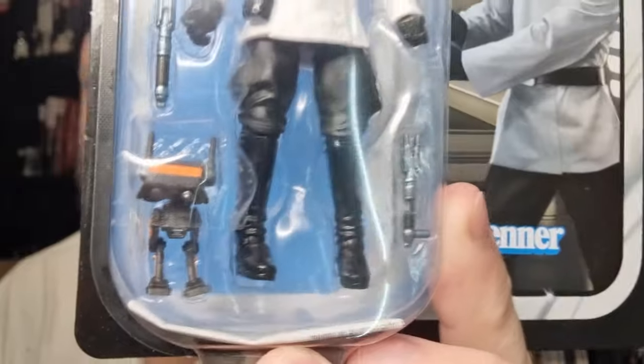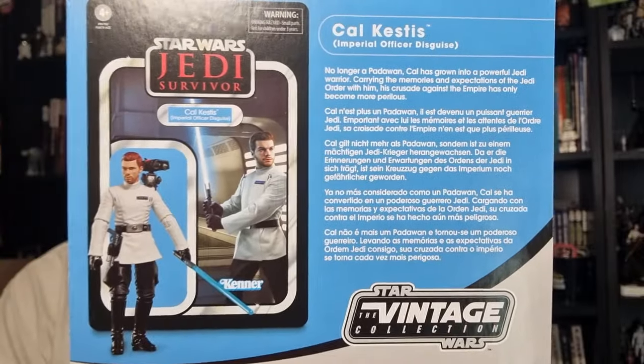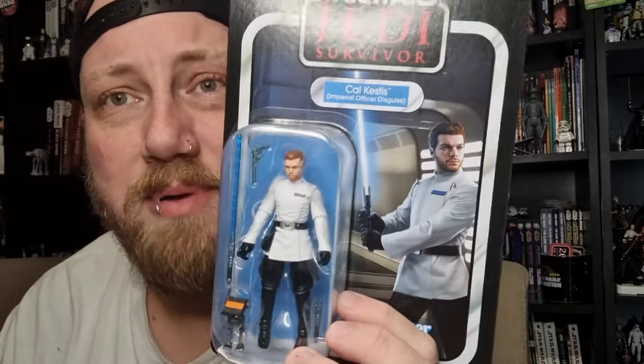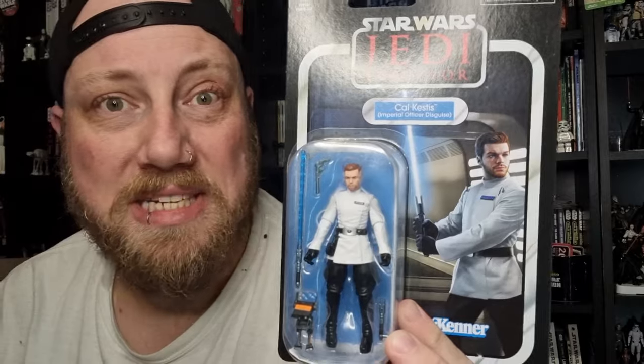BD-1 is there looking a little bit different too. That's VC-320 — there's a picture on the back which is just a look at what's on the front. I've been looking forward to this one. It's probably not my first choice, but I'd be very happy to put him up alongside the original Cal Kestis from Jedi Survivor. I think they'll both look really good together, so let's bust him open and have a look.